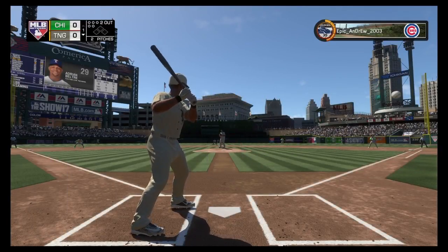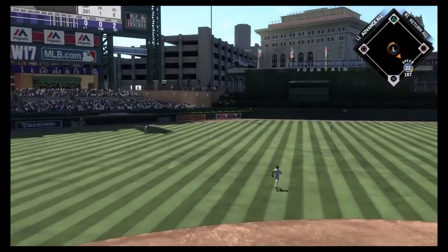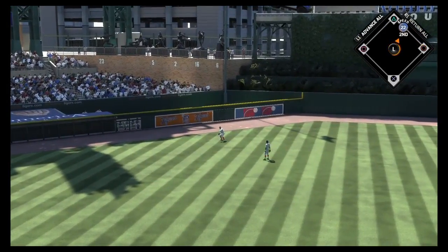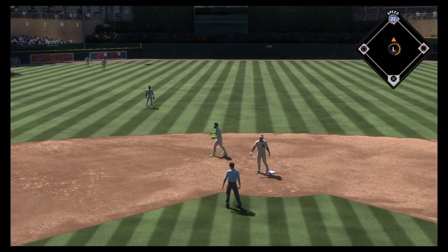First cuts for him here with the bases open and two away. Beltran. Line toward the alley in left center, and that gets down out there for Beltran. Could be extra bases. The throw into second, and he'll make it to second base now with two gone.